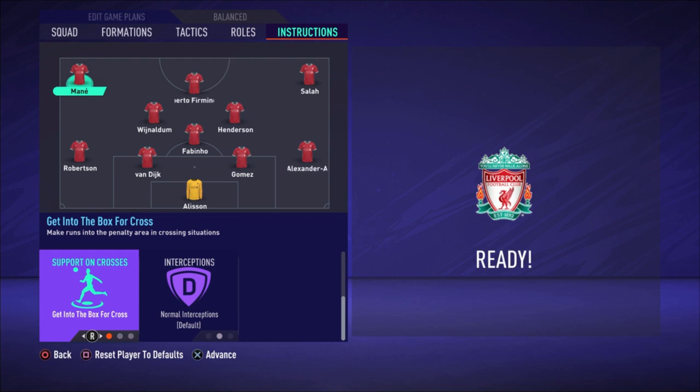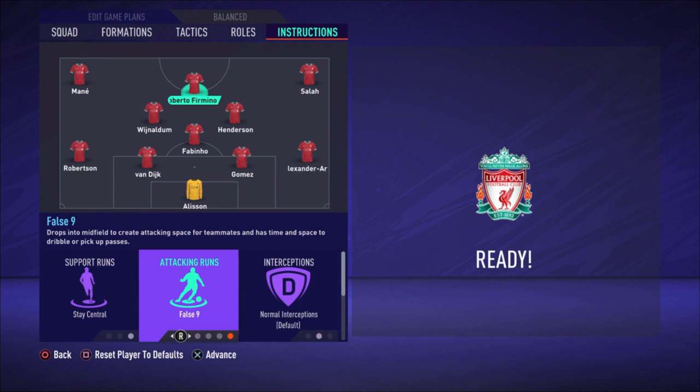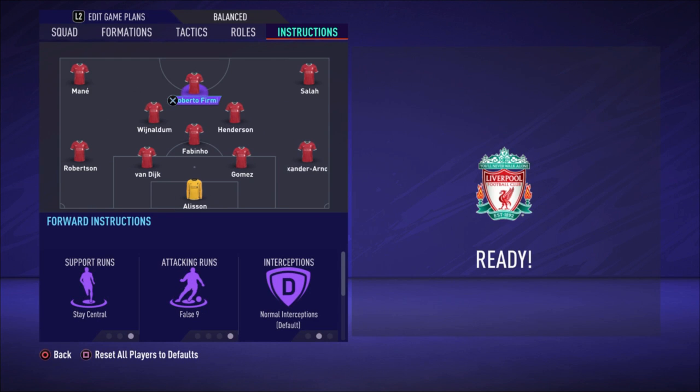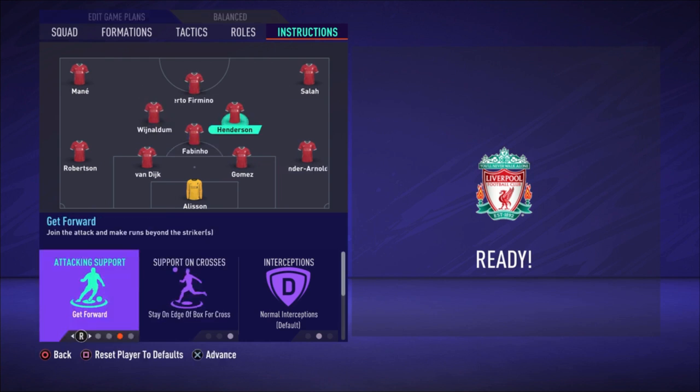The same instruction for Mané: cut inside, getting behind and into the box for the cross. There's so much space in the center of the field because of Firmino's 'stay central' false number nine role. What this does is drop him into midfield, pulling the opponent's center backs with him, creating space for Salah and Mané to cut inside where no center back is present. Even Wijnaldum and Henderson profit from this — as Firmino drops back, those two run forward through the gaps.